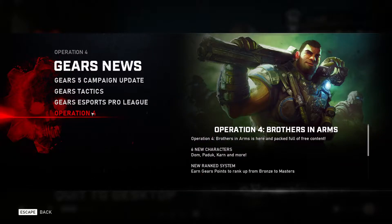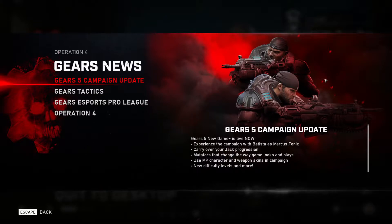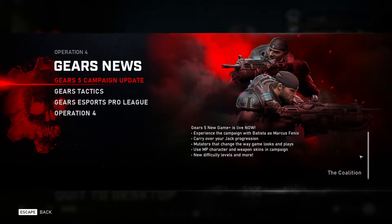So we've got news, campaign update, Tactics, esports pro league, and Operation 4 — which Operation 4 has been there for a while. Covering the campaign update: New Game Plus is now a thing. You can experience the campaign with Batista instead of Marcus Fenix. You can carry over your Jack progression, mutators that change the way the game looks and plays — I'll cover all of those separately later on — and you can now use your skins for weapons and characters in the campaign.